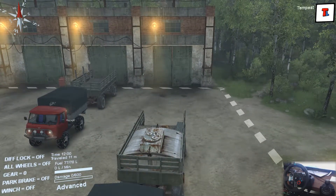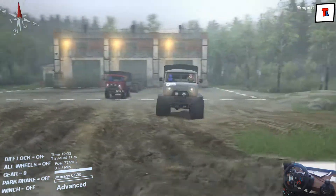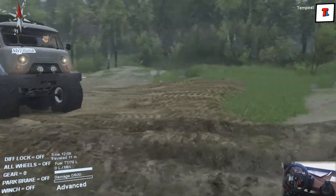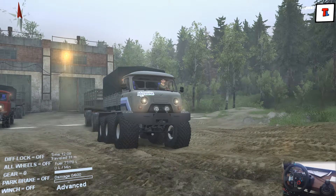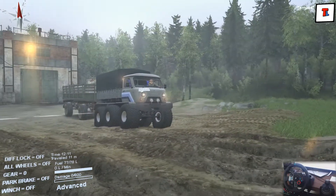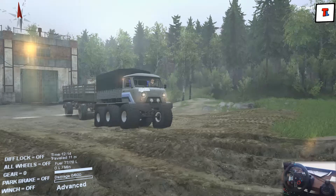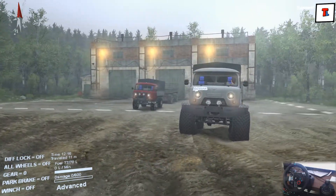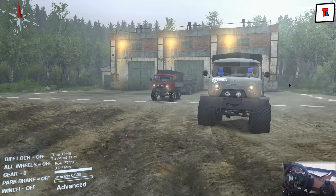We are testing a new mod called UAZ Murashka. I really like the looks of it — it looks amazing. We have standard vehicles in this game, but this one — take a look at it. Isn't it magnificent? With these kind of tires I don't expect any problems. I've pre-loaded it with garage tools and about 600 liters of fuel. There are two different variations of it, and you can download this mod from the Steam Workshop — it's called UAZ Murashka.